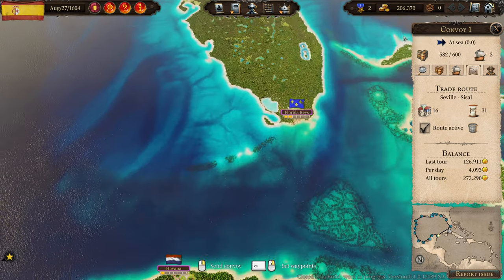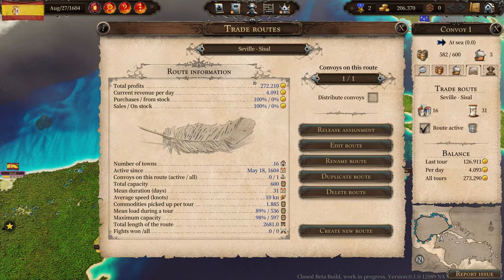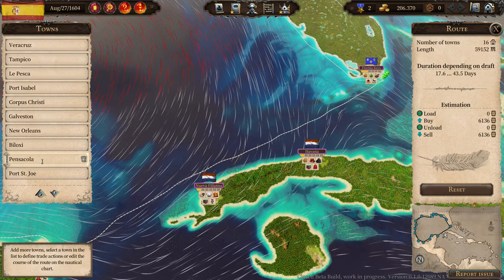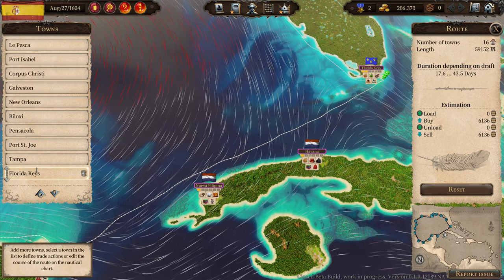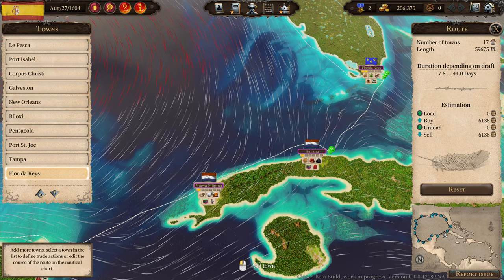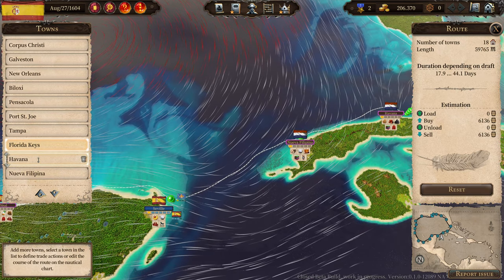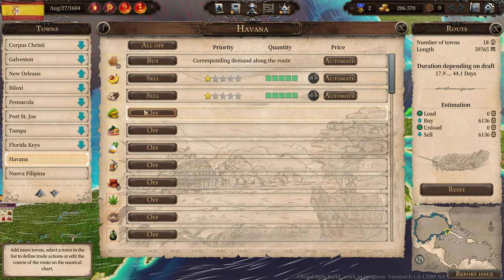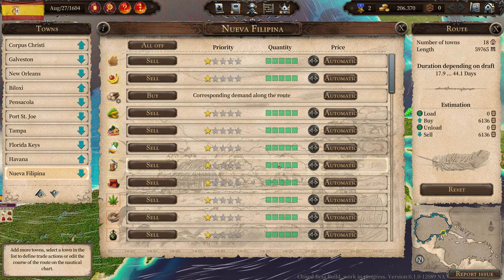I also want to add to this trade route — after Florida Keys — Havana and Nueva Filipa. I'll do the same thing: buy what they produce and sell what they don't produce. Done.